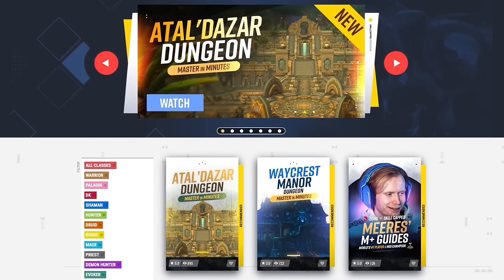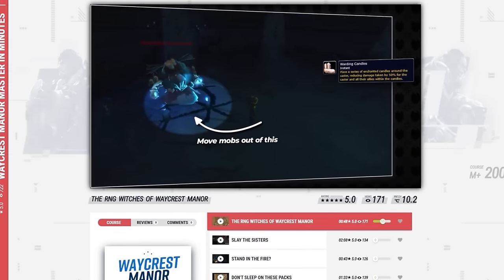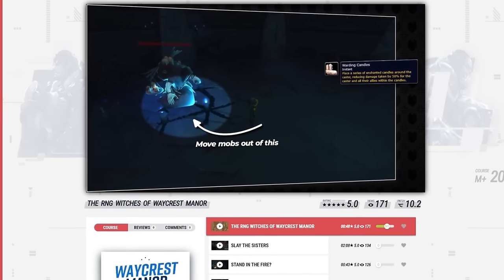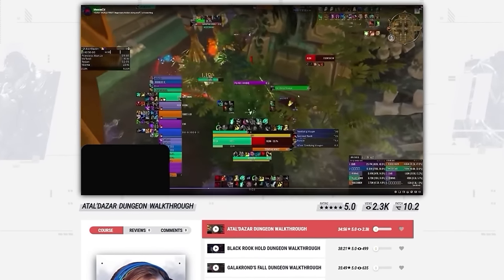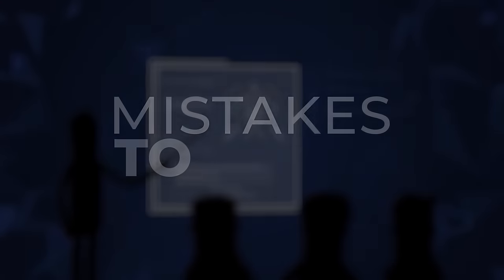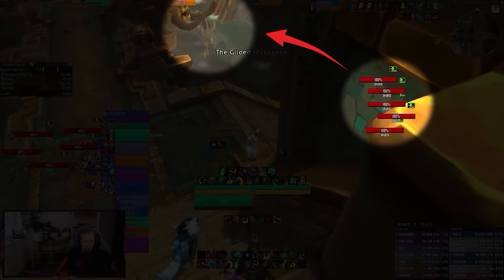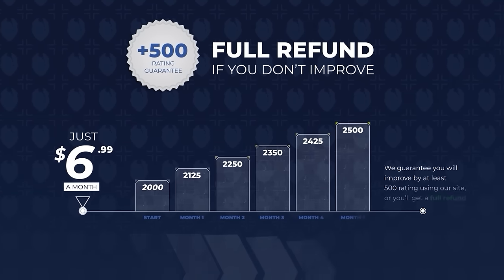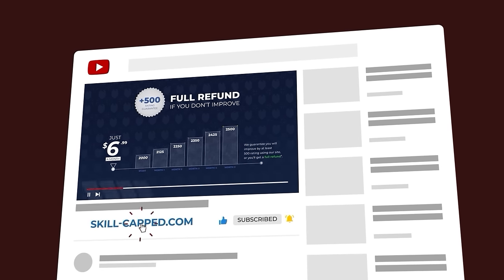For those of you looking for a full dungeon cheat sheet, we just released our Atal'Dazar and Waycrest Manor courses with the remaining dungeons on the way. In these courses, we've done the hard work for you and put together the most important tips that elite players actually use to master the most challenging parts of each dungeon and time the hardest keys. We also worked with Merez, who explains his thought process each dungeon one pull at a time, pointing out his own mistakes and showing you exactly what to avoid. Check out our brand new course at skill-capped.com for an exclusive discount offer.